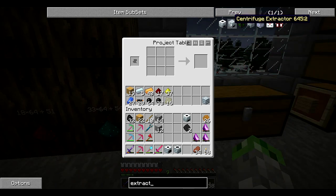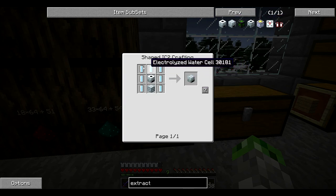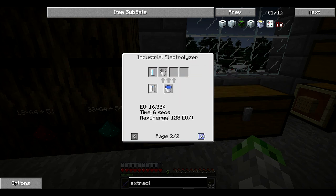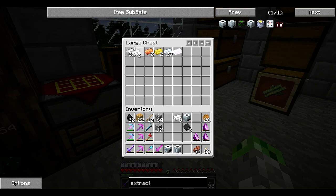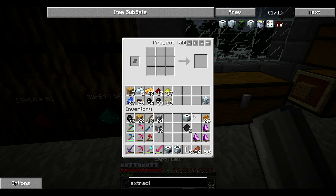The last of them will be the centrifuge extractor, which needs electrolyzed water cells — so this might be a bit of an issue. I put the water cell in an electrolyzer, well that's pretty straightforward. We need cells; pretty sure we don't have enough. We really need to conserve tin or find more, but let's make eight because we need seven.